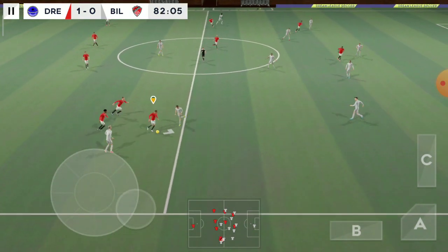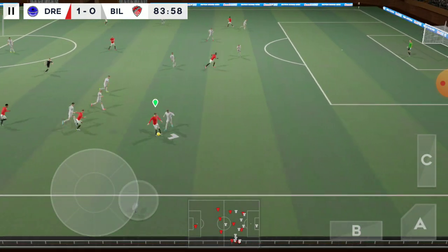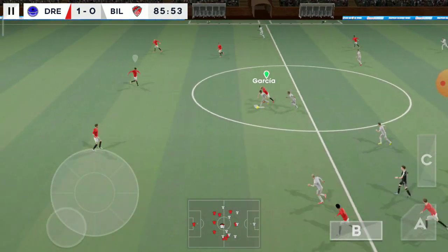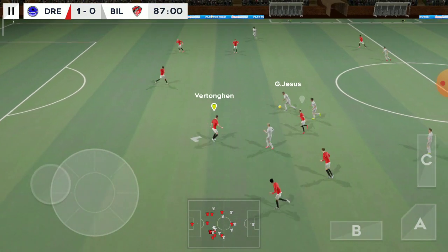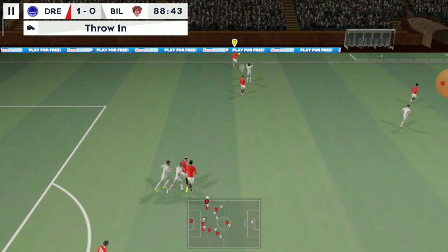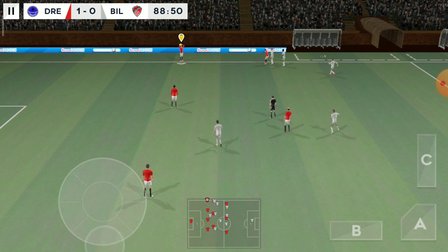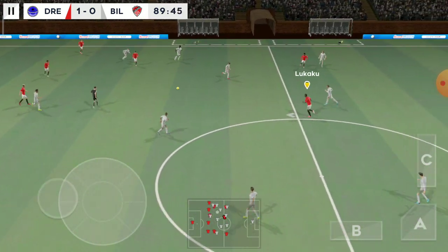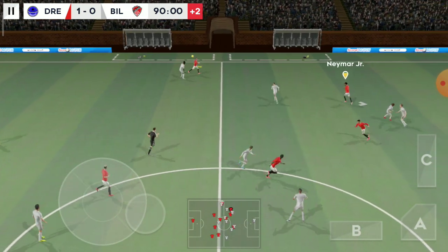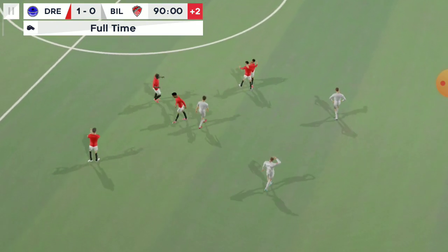Sanchez. Nifty bit of footwork there. Confident pass. Played in field. He's got the ball at his feet. Good ball. And out for the throw-in. The fourth official is indicating two minutes of stoppage time. We're entering stoppage time now. Robertson. Lovely bit of skill there. And the referee blows for full time. They progress through to the next stage of the competition.